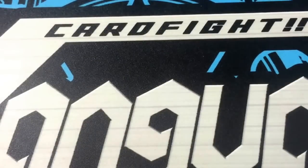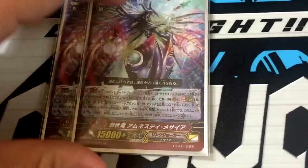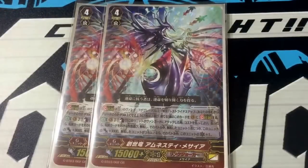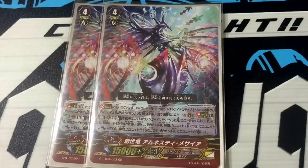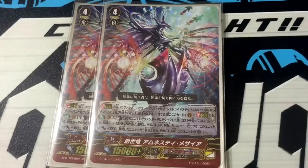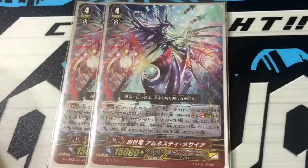Next, we run the generation rare from this set, Genesis Regan Amethyst Red Messiah. This card's effect is: when this card attacks the vanguard, you may pay the cost, which is just counter-blast 1, and you get to unlock any number of locked units. For each unit unlocked by this card's effect, you gain 3000 power, and if the number of unlocked units is 3 or more, you get to gain 1 critical. So it's quite a potent card and a finishing blow card.